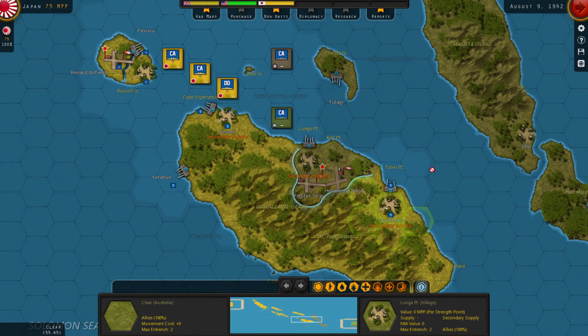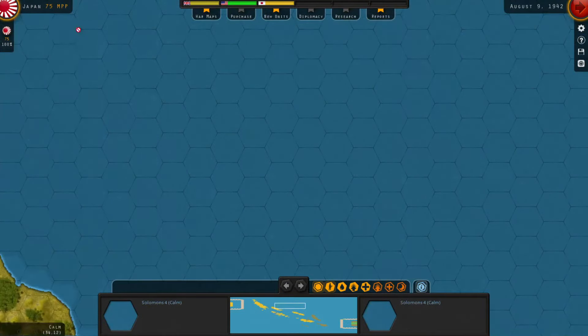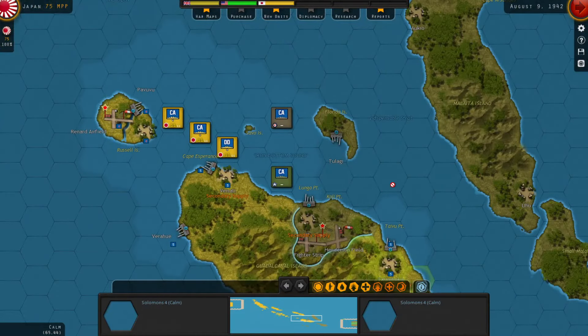Apparently I'm playing the Japanese — I didn't realize that. So that's what it looks like from the Japanese point of view, which maybe I shouldn't see because I do want to play this from the American side first. I'm thinking I'd play one shorter campaign just to learn the system first, even though this campaign doesn't look real short.